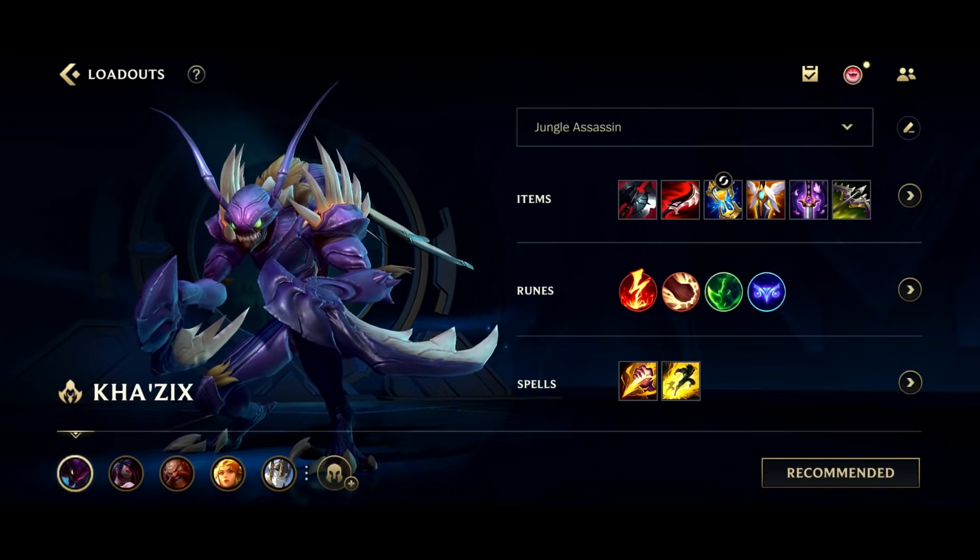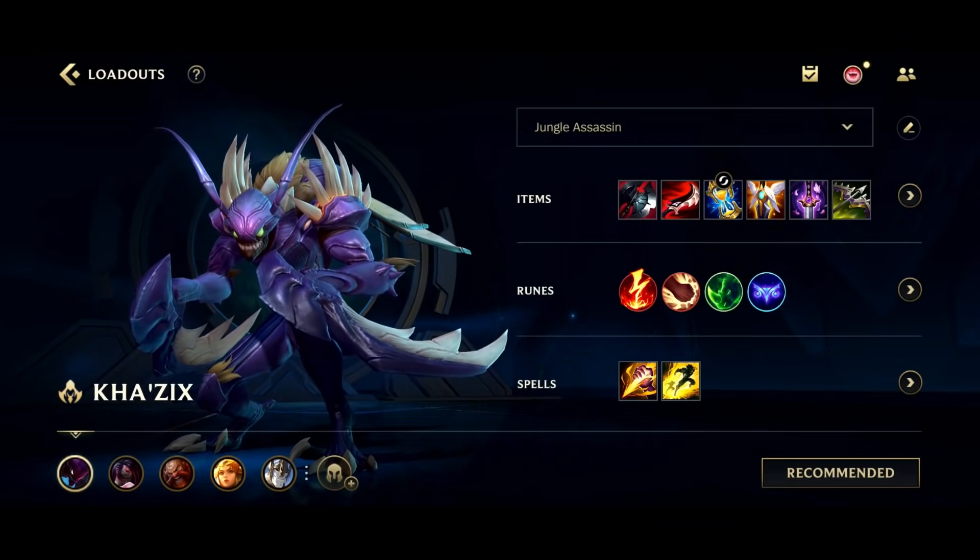I think I prefer Stasis overall on Kha'Zix, just because it gives you that little bit of extra time to think, reset, potentially use your ultimate. There are lots of tricks that you can do with the Stasis Enchant. GA — I think GA is a critical item for Kha'Zix. It's going to keep you a threat even after you've died in a teamfight.